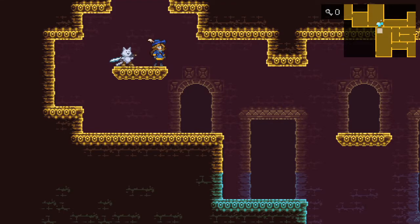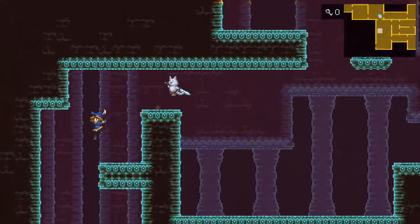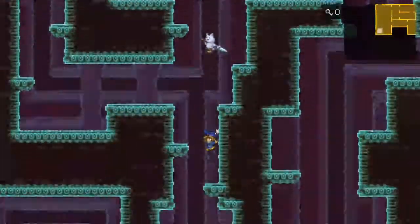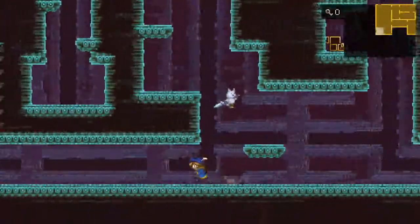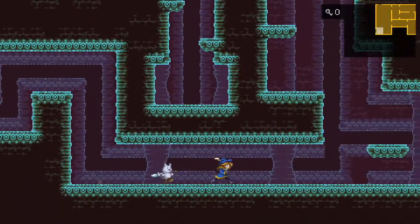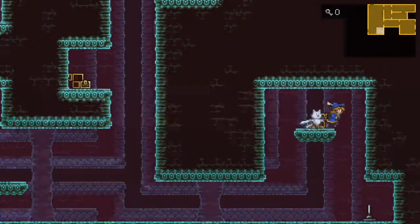Hey guys, Monster Matt here, and welcome back once again to the Monster Sanctuary Beginner Challenge. Thank you for checking out the video, I hope you guys are having a lovely day. Today we're going into the lower areas of the aqueducts below the Sun Palace, seeking to raise the tower up higher so we can thwart the presumably alchemists threatening the eagle's sun. We're here on the request of the caretaker, who has his koi.